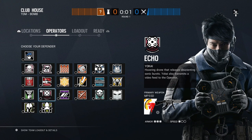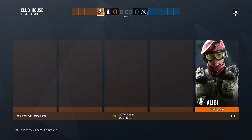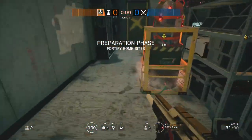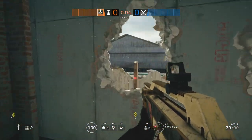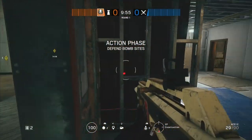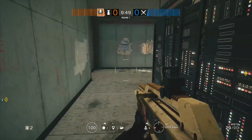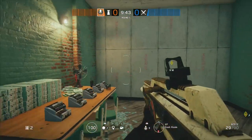Going over the basics real quick — most attackers are going to try to plant over in CCTV around the server block. They're going to try to plant here mainly because there are two entrances from the outside: that one and then the window. Versus Cash Room, there's no entrances from the outside, so over here in Workshop or Construction and then the stairs on the other side of that wall. Obviously the hot zone is CCTV.